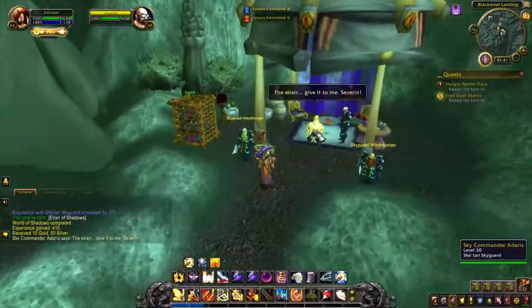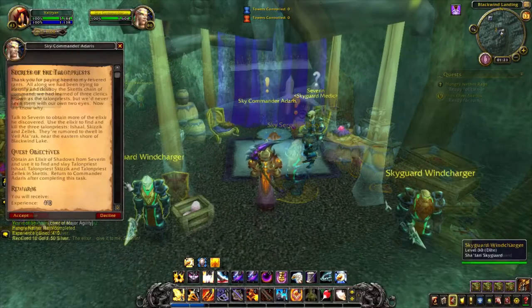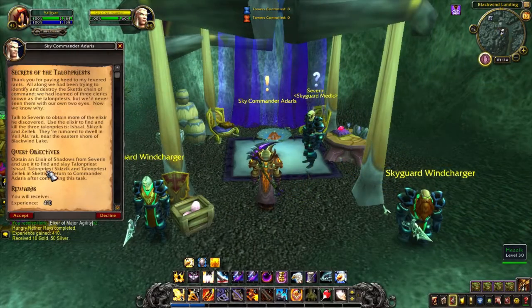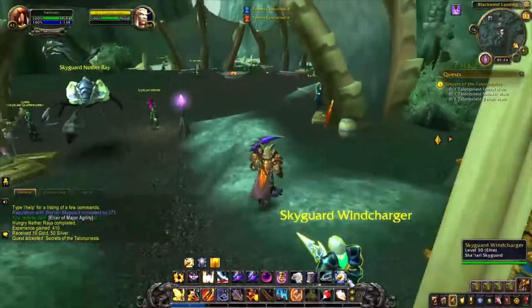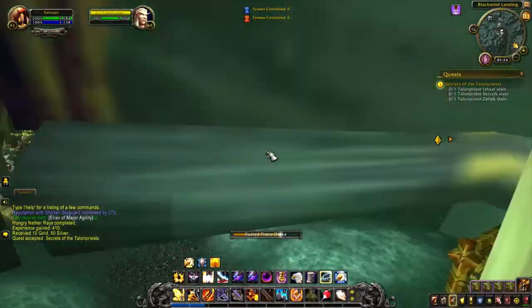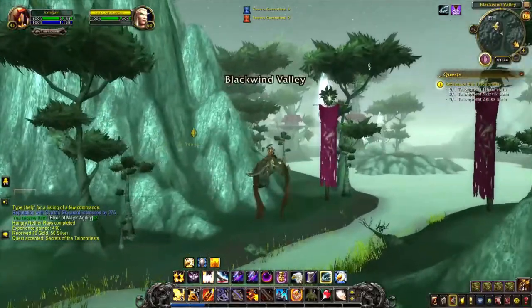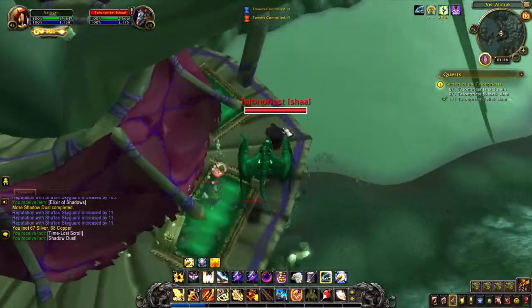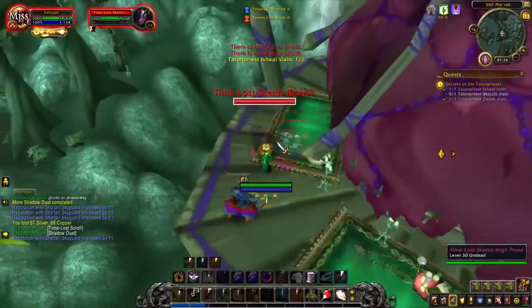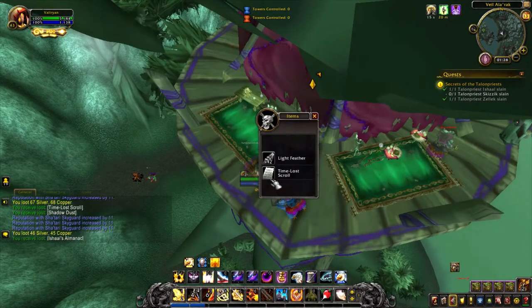Turning in 6 Shadow Dust will also give you an important item called Elixir of Shadows. Do not throw this away — we're gonna need it for the next step. Now we will be doing the quest Secrets of the Talon Priests, given to us by Sky Commander Adaris. We will need to take out 3 mobs marked on the map, but they are invisible. To see them, we will need to drink the Elixir of Shadows. We pop 3 of them off, and one of them, Talon Priest Isshal, will give you an item called Isshal's Almanac. Turning in Secrets of the Talon Priests will give you 250 reputation points, and the Almanac quest will give you 75.